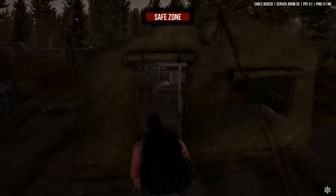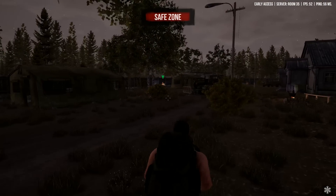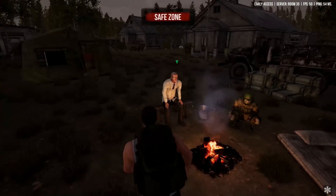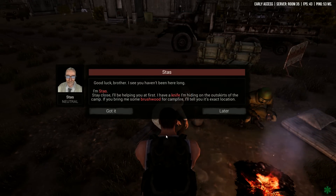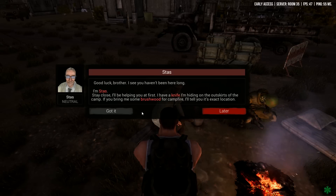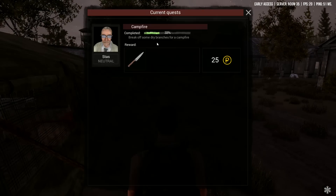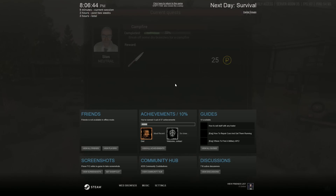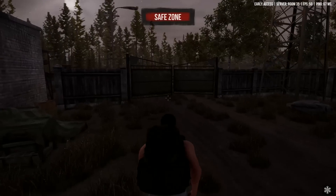If you go and talk to the NPCs you can get quests here. I think this guy over here is the guy we have to talk to - he's going to assign us a quest. If you go through the quests you can get stuff like guns and whatnot. He says: 'I'm Stass. I have a knife hidden in the outskirts of the camp. If you bring me some brushwood for a campfire, I'll tell you its exact location.' So we're going to go collect some brushwood. Looking at the quest menu - break off some dry branches for a campfire, and that's going to get us a large kitchen knife.